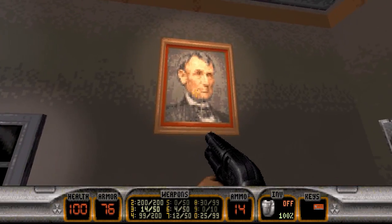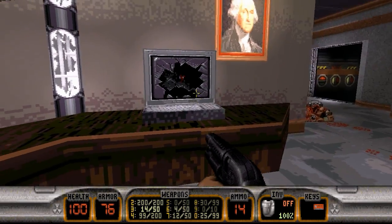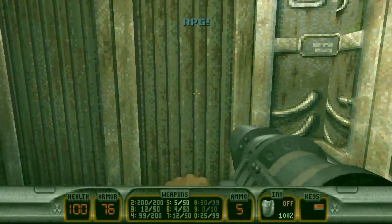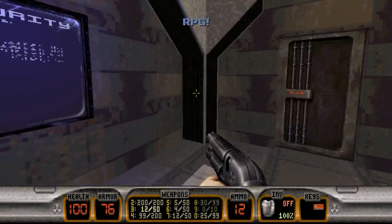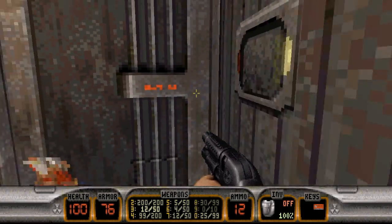Got some famous presidents here — we've got Lincoln, Jackson, Washington. We can hit this computer here — this opens up another secret with an RPG inside. And you can get back into this room with the jetpack from that way.